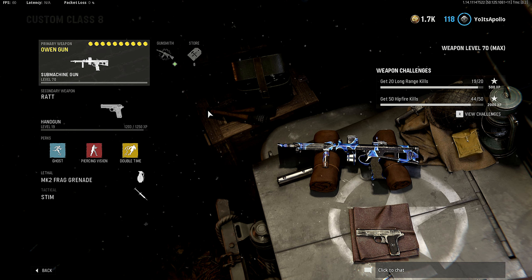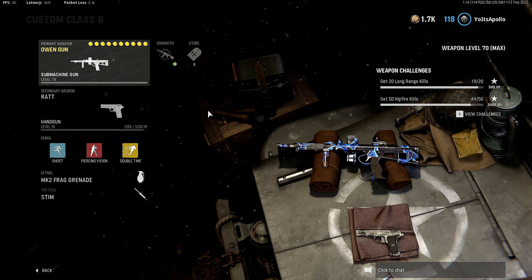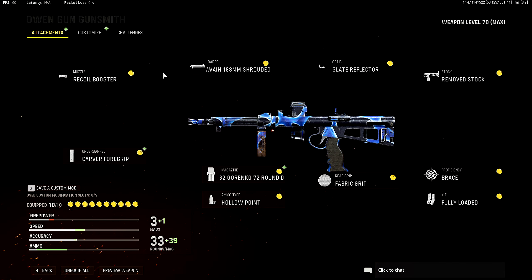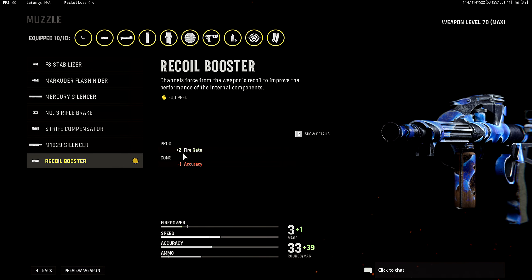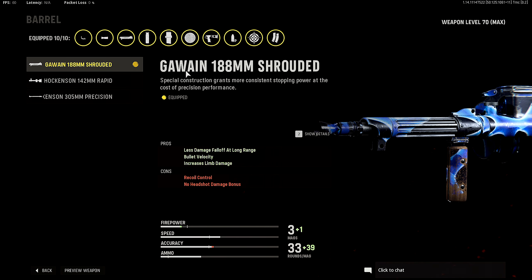Oh my god, I'm doing these kids filthy. All right, what's going on guys? It's your boy Apollo. Today I'm going to be showing you guys the most overpowered, fastest killing — whatever you want to call it — Owen Gun class setup that you guys can possibly run in Vanguard. So let's get straight into today's class setup.